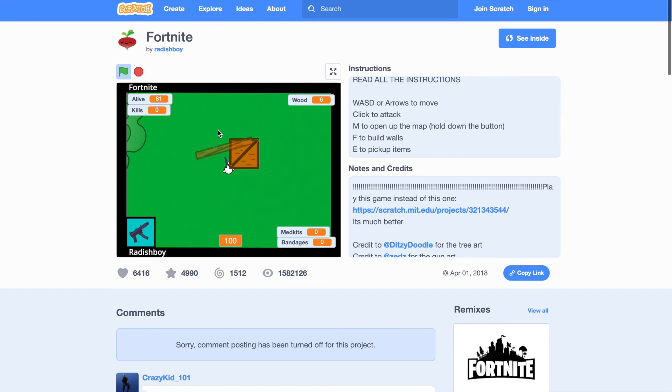If you want to build walls, press F. Oh my god, these are the people — these are the CPUs. It's not hard to get victory, but it does take some time. To switch back to gun and axe, press Q.